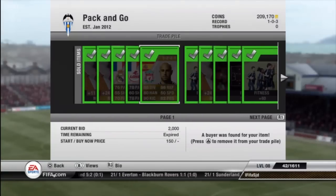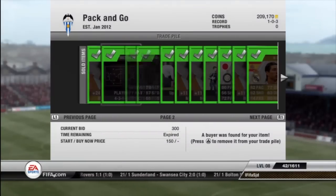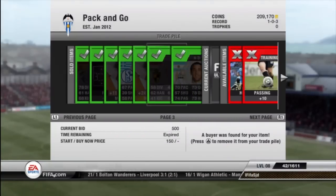Here you can just see the stuff that sold: Reina for 2k, and our biggest sale, 25k for Sergio Ramos.